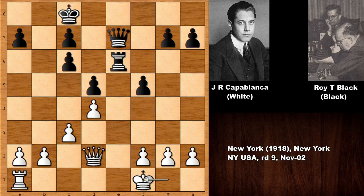that could get ugly for white. So, king to f1 by Capablanca, first things first. King to b7, and then b4, another very good move. So, Capablanca is going to the endgame territory,